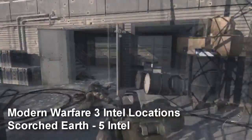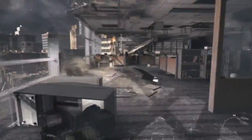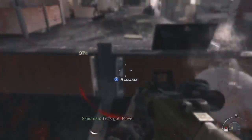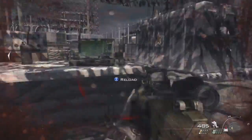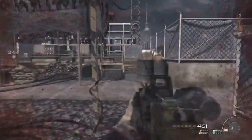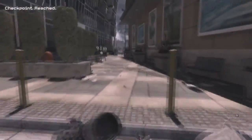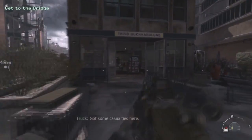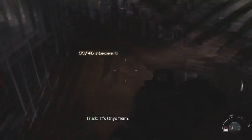The next map, Scorched Earth, has five intel. Right after he pushes that guy off, clear all the enemies coming down the ramp and the first intel is in this little cubicle right to your left. For the second intel, after you start climbing the stairs and follow your teammates onto the roof, stay to the right side and the intel is behind this little fence, hidden carefully. The third intel is right after you rappel off the building — keep going straight toward this big building and in the very back of the room, facing the other direction, it's on this little desk.